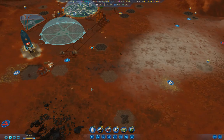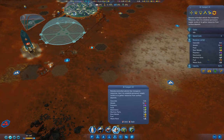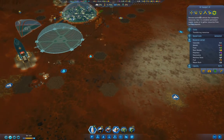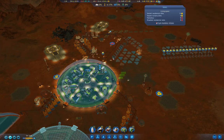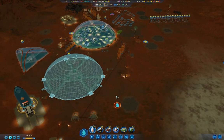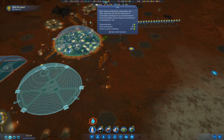We also have a rocket that's full of exports, so we're just going to send that back to Earth. Let's automate the transport — go collect resources off the planet. Our Hanging Garden is operating again.